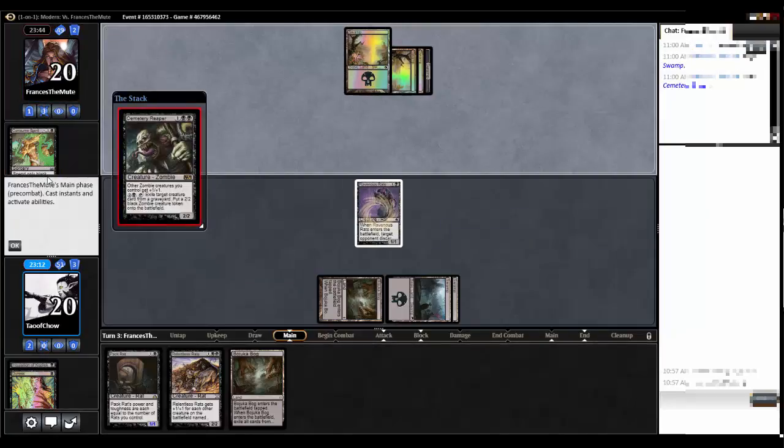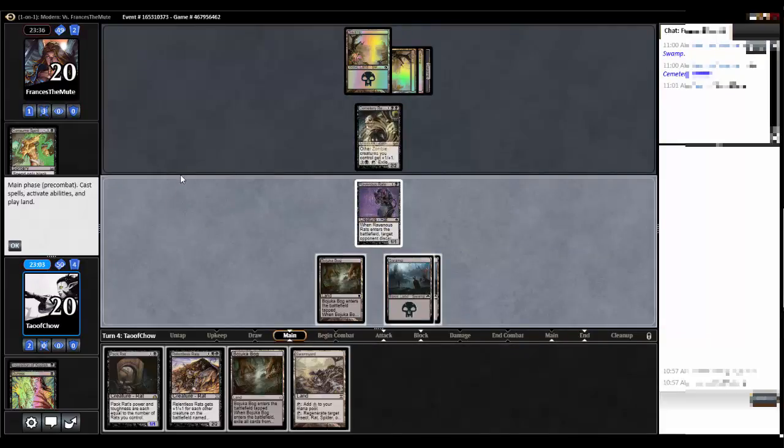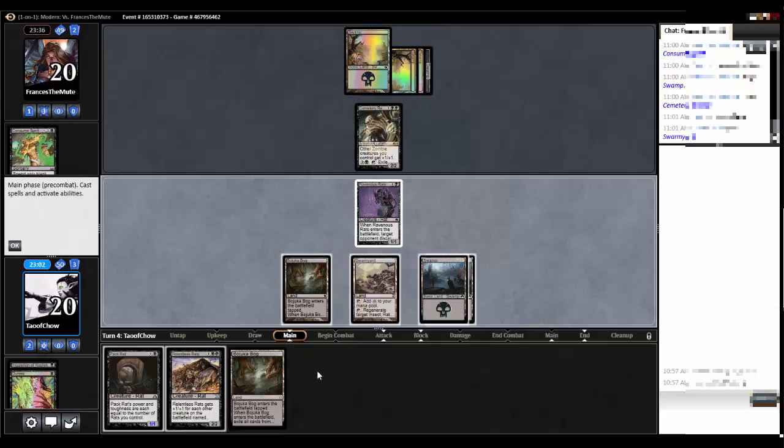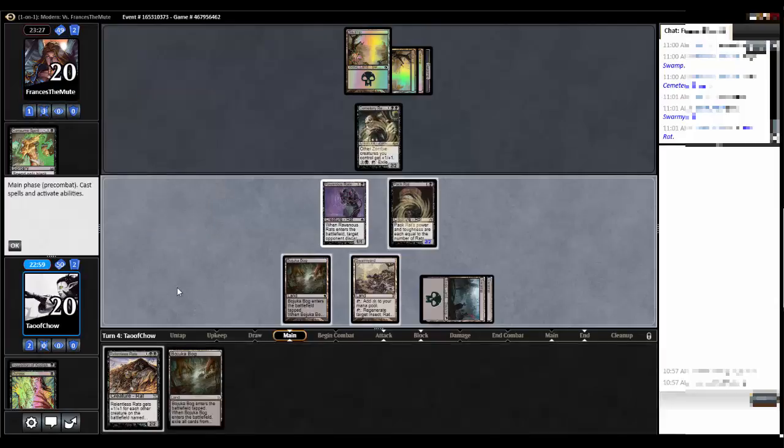He's probably gonna cast that. Oh, Cemetery Reaper. Okay. Ooh, Swarm Yard — what a great pick here. Time two. Pack rat. Now I can just start discarding relentless rats for pack rats.